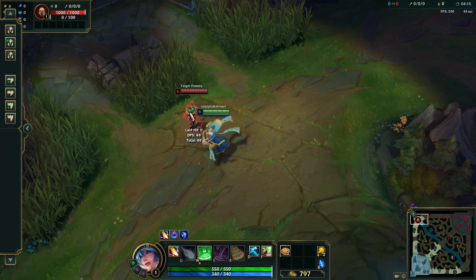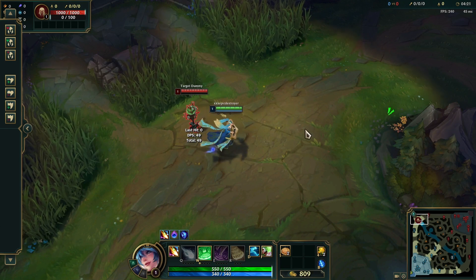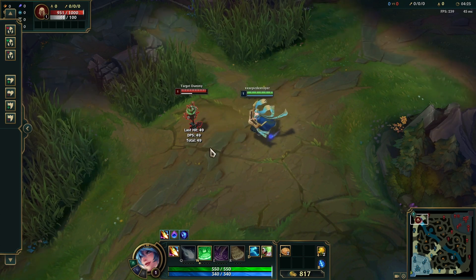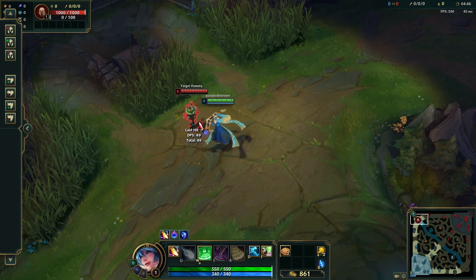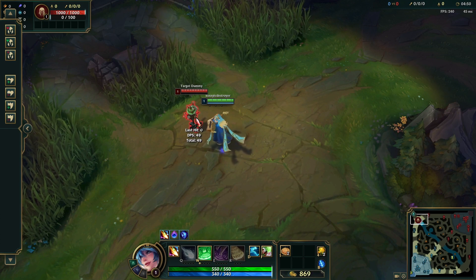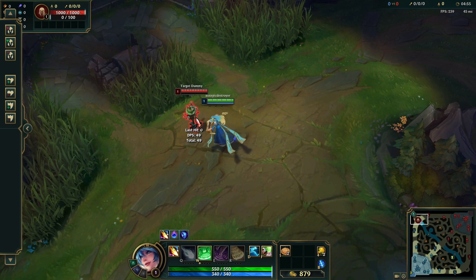As soon as you've dealt damage, you immediately want to move to another place. So for example, let's just do that. There you go. Now this champion has really fast animations so it's kind of hard to see, but the waiting period between dealing damage to the enemy is removed.